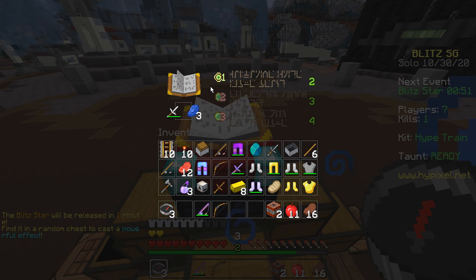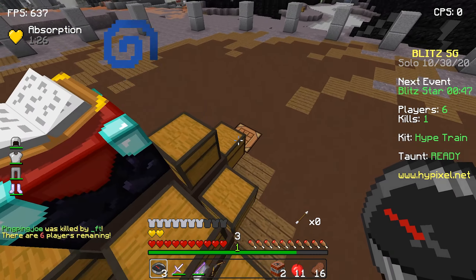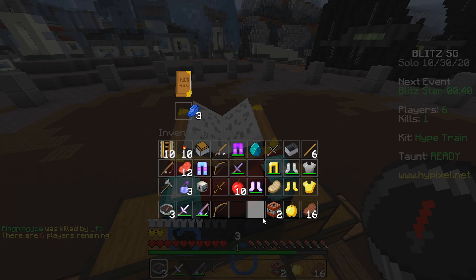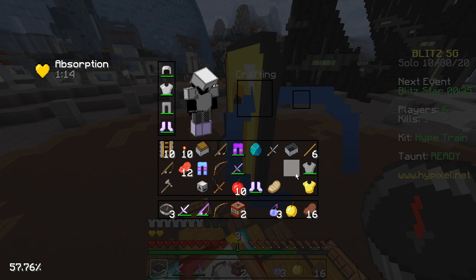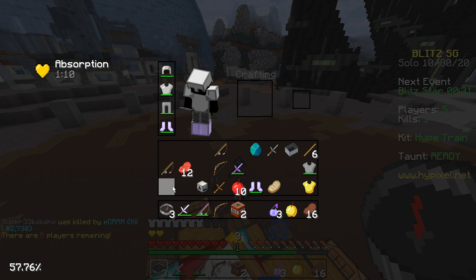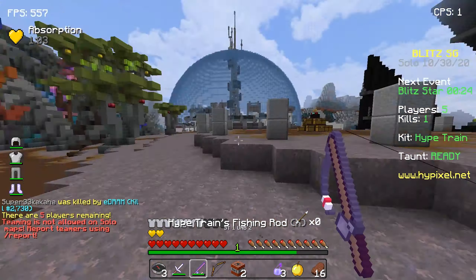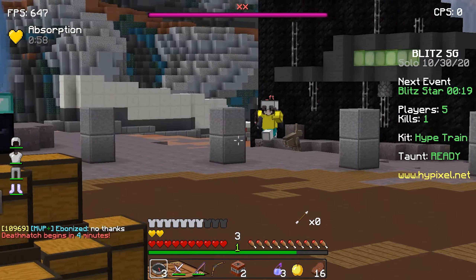I'm not a good necro player, but my necro win rate in solo is like 0.51. So somehow my win rate with Phoenix 3 is better than my win rate with Necro 10. So you can win with just about any kit. Just so you know, Phoenix 3 does not get the flame bow yet — it's just like a bow and a couple of arrows. You can win with any kit; it's really about how well you play, obviously.